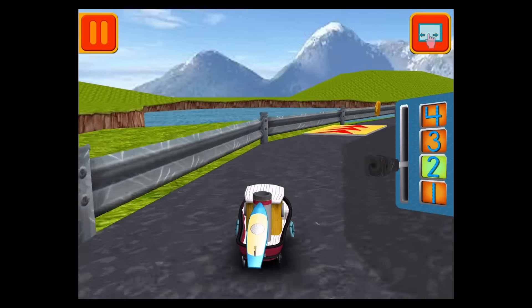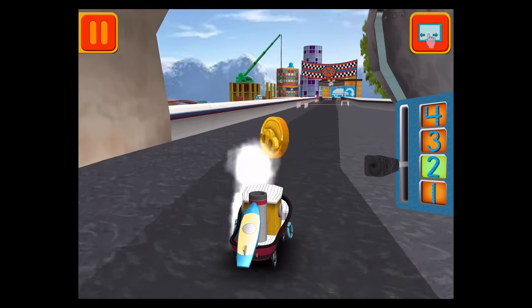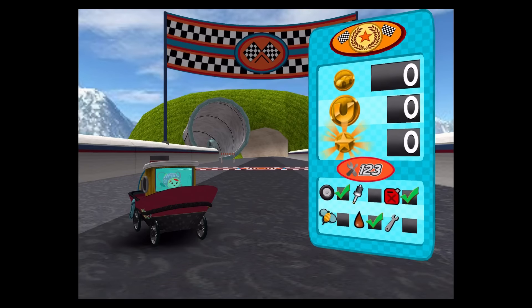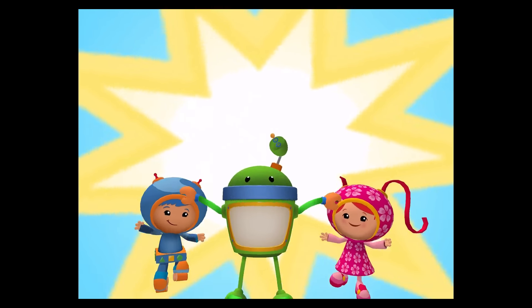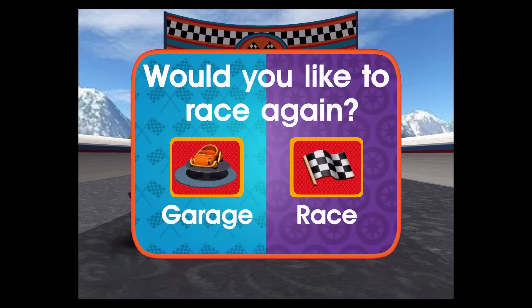Super snack-tastic job! Great job! Great driving, Umi Racer! Look at all those coins you collected! Team Umi Zumi! Look! You unlocked the snack decal! Look! You unlocked the decal upgrade! You can race again or head to the garage to see your trophies and add your new decals to your car!